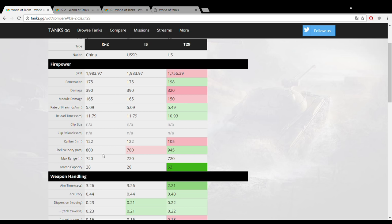One downside to these 122mm shells is their low shell velocity of 800 meters per second — not terrible but definitely not great, and not ideal for sniping. The ammo capacity is also pretty mediocre at 28 rounds. Fair enough, the reload is very long so you very seldom run out of ammunition, but it does happen sometimes, whereas a T29 or Tiger with huge ammo storage will never get into that situation.